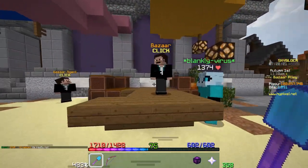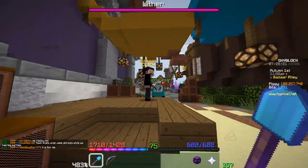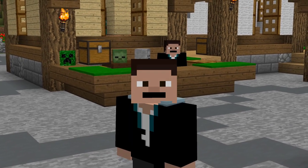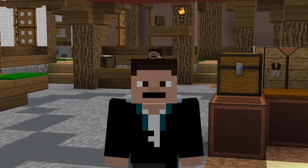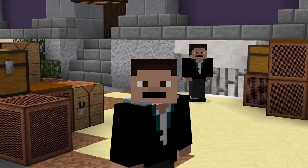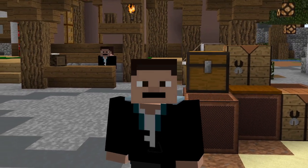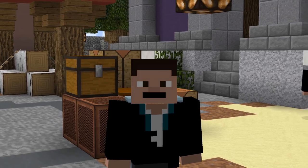In order to get good at Bazaar flips, you should not only understand the how, but also the why. We all know that people flip by buying low and selling high, and a lot of you are asking: how is it possible to constantly do that? Wouldn't the price of everything just constantly increase? The answer is no, because of instant sell bringing it down. Let me explain how the Bazaar works on a grand scale.